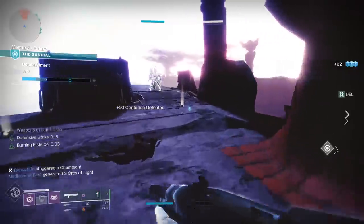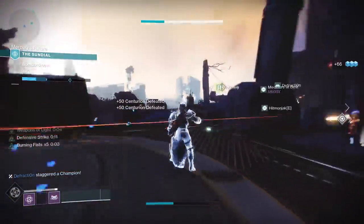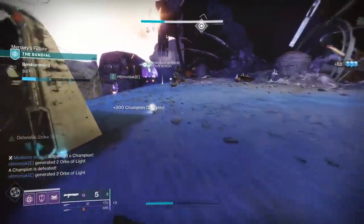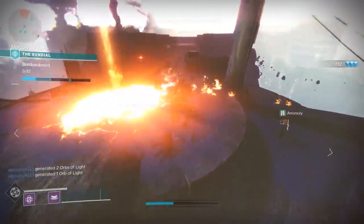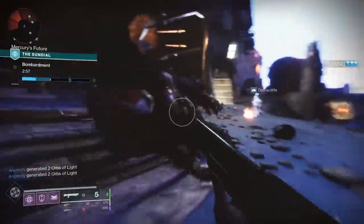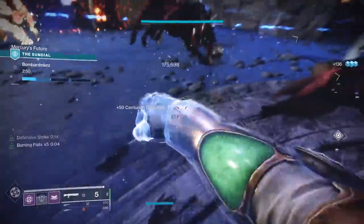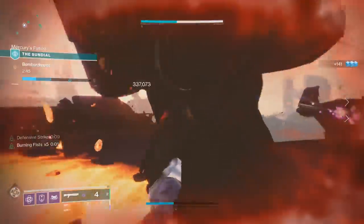My biggest piece of advice for the Sundial: run the artifact mods. Run Unstoppable. Run Antibarrier. The champions, at least at the start of the season, are not pushovers and are actually quite threatening. Two people on Antibarrier and one person on Unstoppable, for example, will trivialize the champions. You could get away with no mods in Vex Offensive since everyone was grouped up and champions weren't super threatening, but in the Sundial, while you CAN get away with no mods, I don't really recommend it.